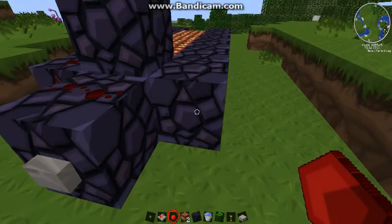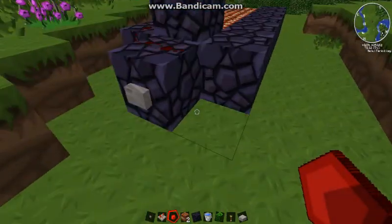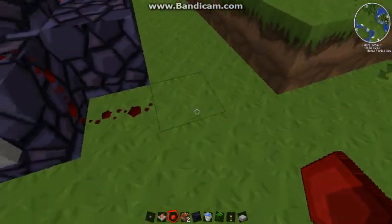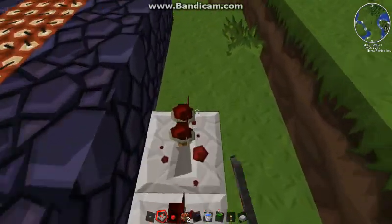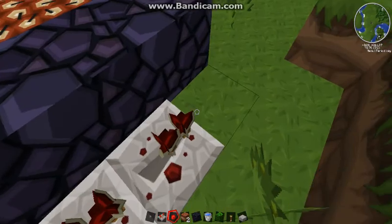Now for the next side, to get the bullet to go, you go down here again and out. Now you put the repeaters here. The repeaters determine the timing.